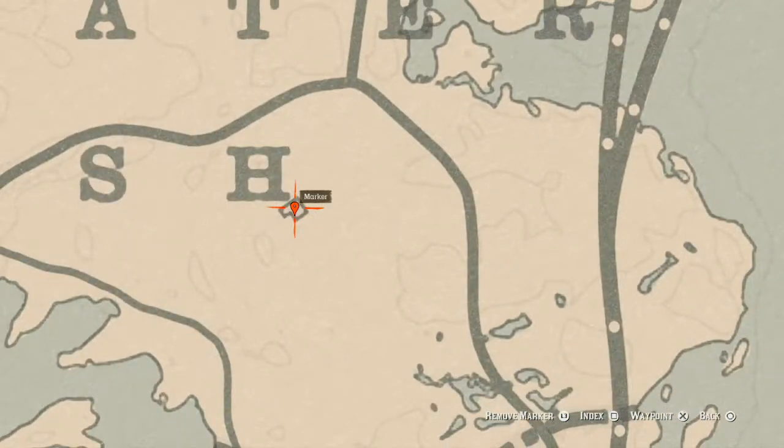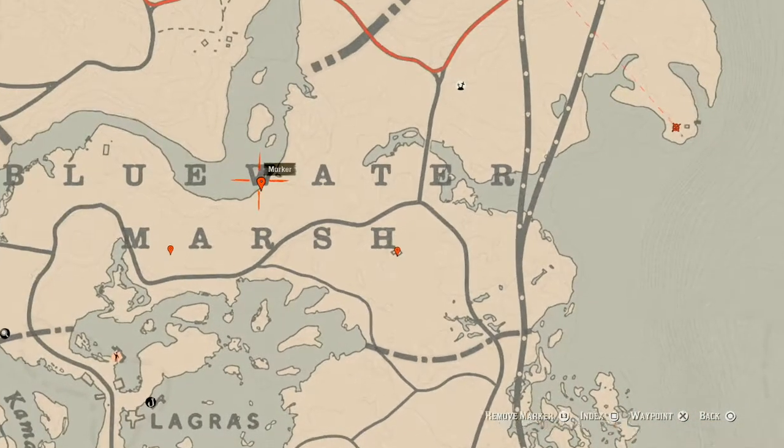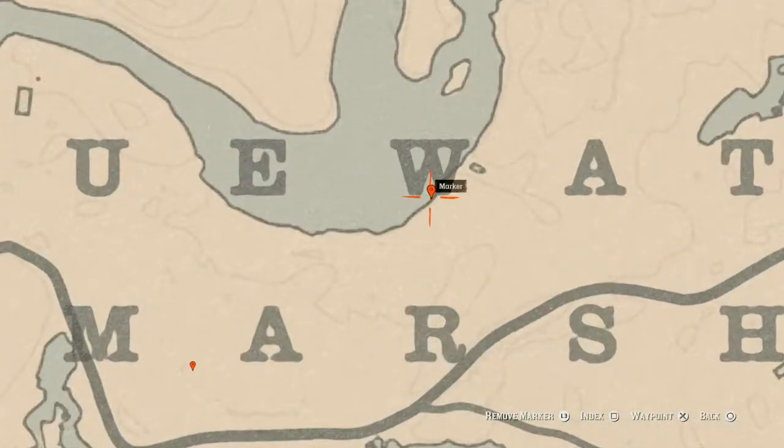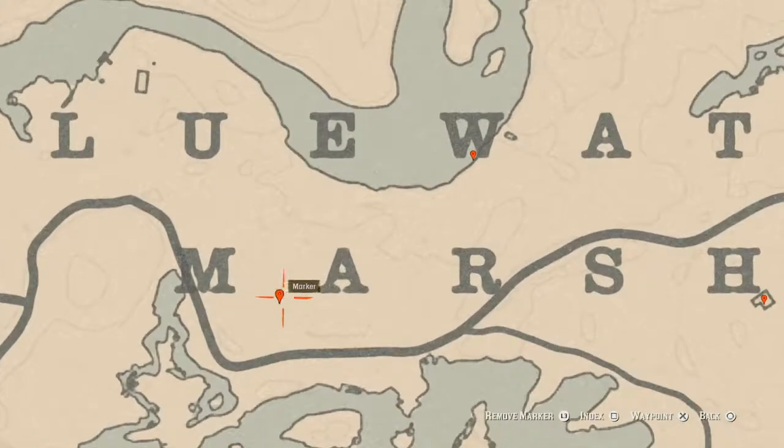Our next marker is right between the W of water. At this location you will get an ivory comb. There's a boat right here along the shoreline — go on that boat, go through the door, and by the little wash area that's where you will find your ivory comb family heirloom.